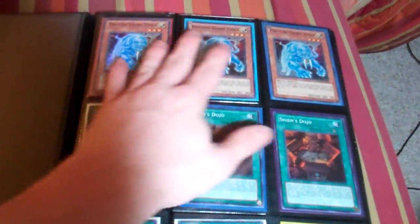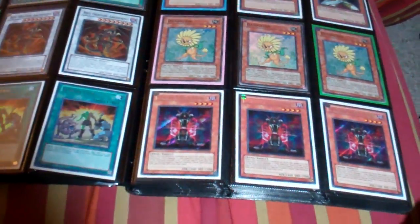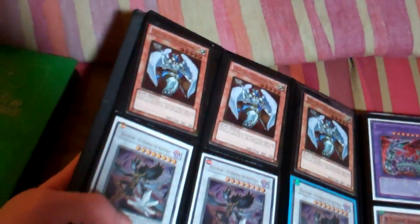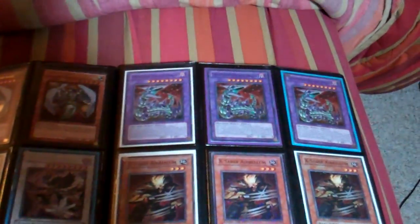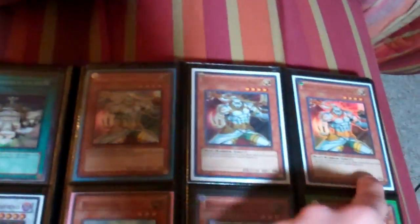Everything in this binder is $3. So starting here is the $3 section. Those Wolves are Super. Two of the Seeker Rare Staging Sergeants are First Ed. The Celestias are Gold. The Arabellums are DT. I think I might have said these are Super, but these are Ultra. And these are Super. So I have 3 Super Wolves and 3 Ultra Wolves.